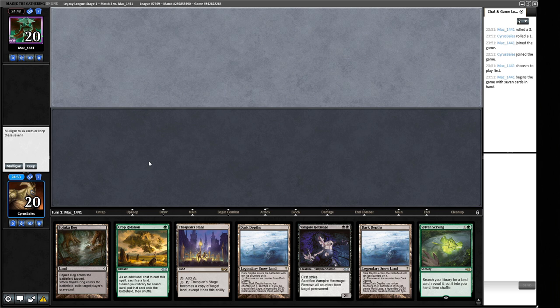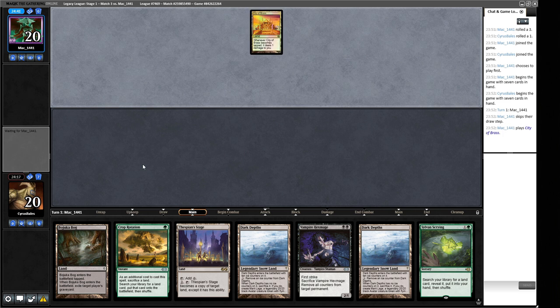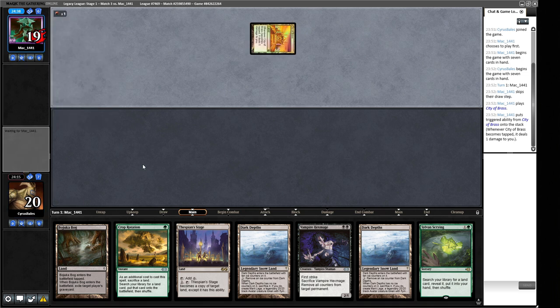Our hand for round three has the stuff we're looking for to an extent, but we need more mana. There are 21 lands in the deck that produce mana and we've got two of them, so roughly one in three cards is a land. We might have to lead out on the Bojuka Bog — it's an awkward hand but the most abundant thing in our deck is mana. We'll keep it. This could be a Dredge player — we play Bojuka Bog on turn one. They have Golgari Grave-Troll and Bridge from Below — say no to those things.